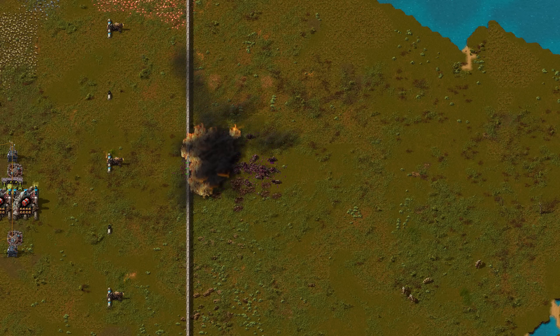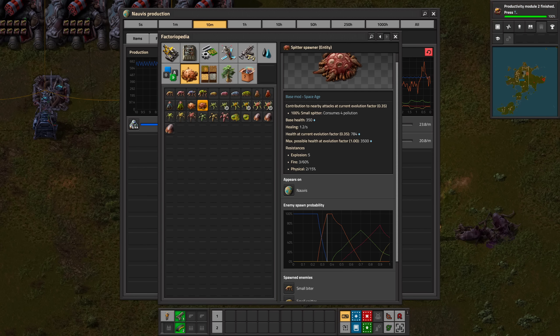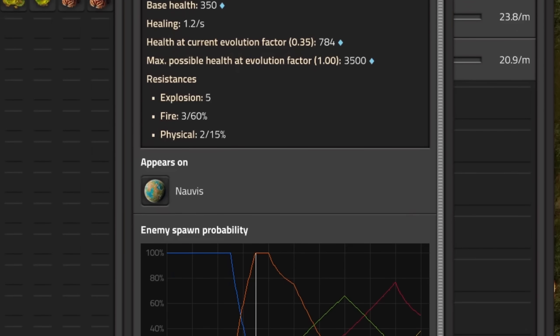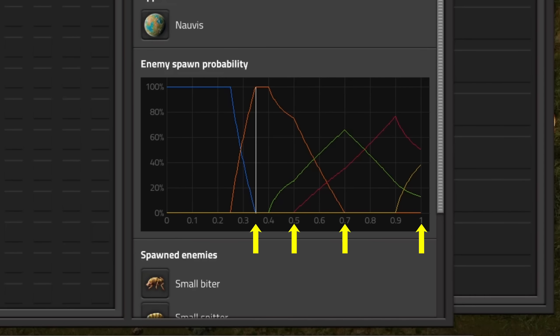I'm conducting the first experiments at evolution 0.35. At this evolution, spitter spawners will exclusively spawn small spitters. There will be more experiments at evolution factor 0.5, 0.7 and 1.